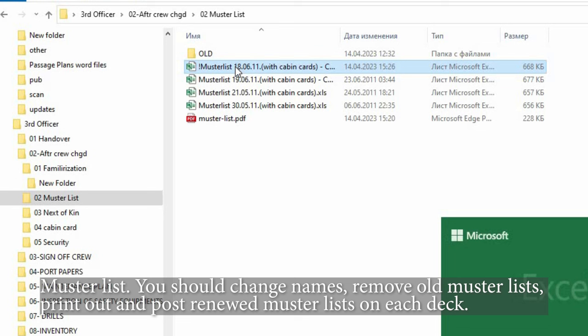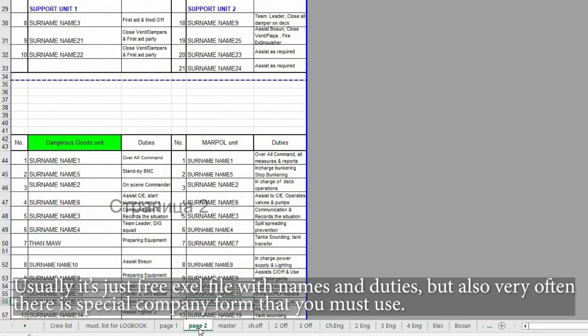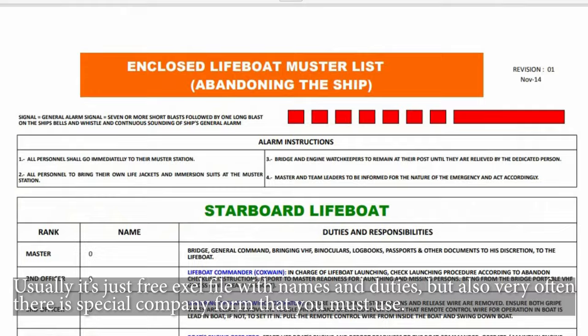For the muster list, you should change the names, remove the old muster lists, print out and post renewed muster lists on each deck. Usually it's just a free Excel file with names and duties, but very often there is a special company form that you must use.